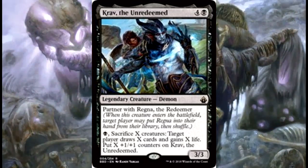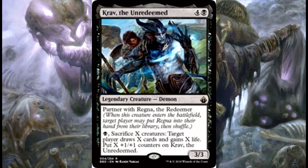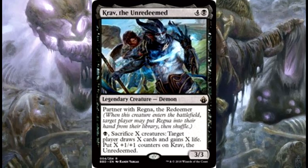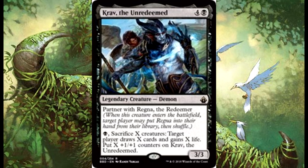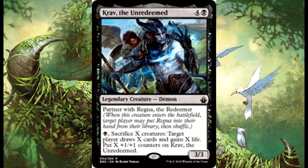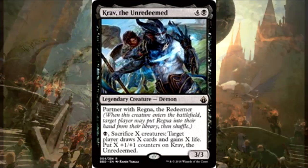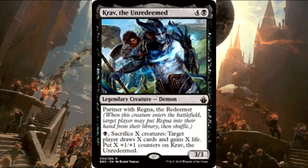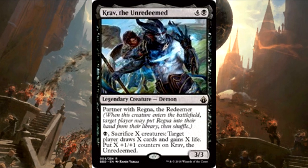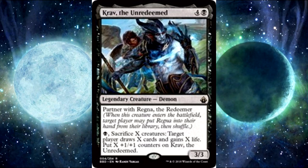Next one is an over-performer I wasn't sure about: Krav the Unredeemed. It partners with Regna, but we're not running white in this deck. The big benefit is you pay just 1 black, sacrifice X creatures, target player draws X cards and gains X life, and you put X +1/+1 counters on Krav. While we're not using the +1/+1 counter synergies much, the fact that you can pay 1 black, sac any number of tokens — say a board wipe comes out — and sac 10 tokens to draw 10 cards and gain 10 life is a very strong ability for 1 black mana.